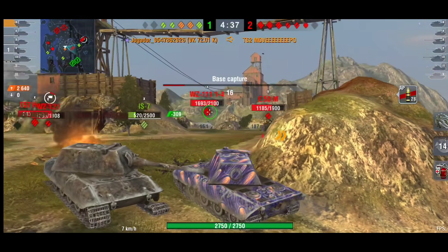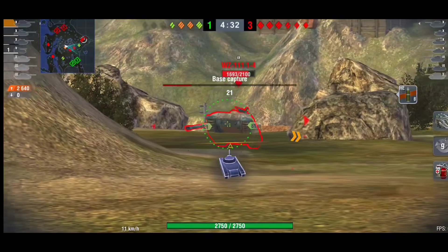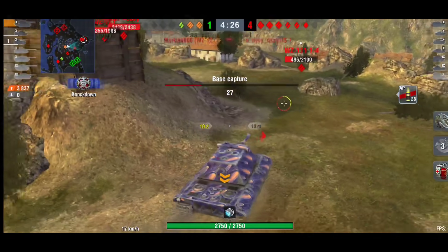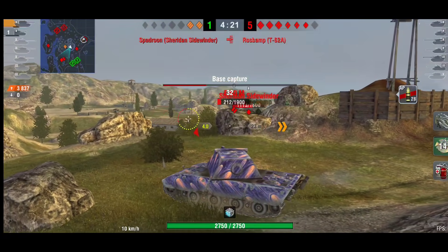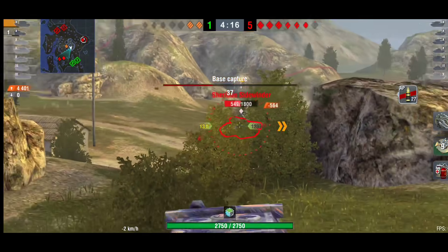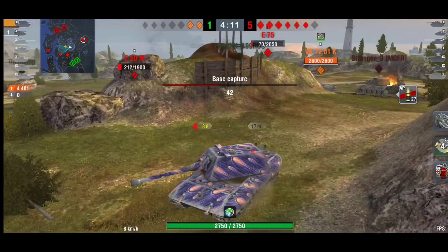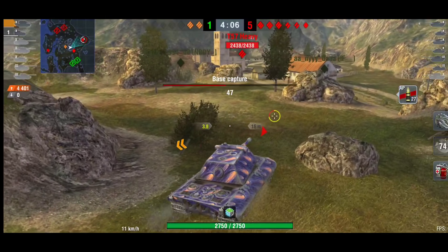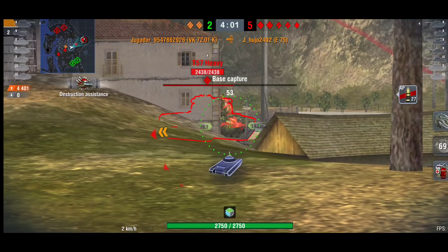Considering there are no TDs they should be able to push the hill without taking big damage in return. It is now a four versus six. What a lovely shot that was into the rear of the WZ — much needed damage. The T-62A is gone so it's now just him and his platoon mate against six tanks, but there are a couple of low hit point tanks. He gets the Sidewinder down to a one-shot. He's on 4.4k damage.